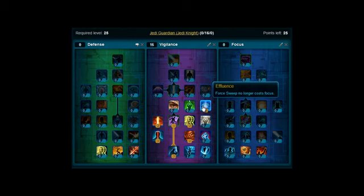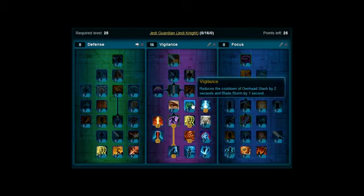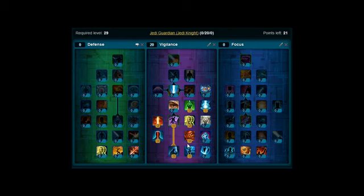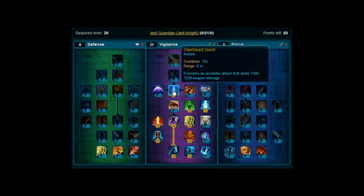Level 26, 27 and 28, you want to pick up Vigilance. Level 29, we're going to pop back down here and put the last point on Swelling Winds. And level 30, pick up Overhead Slash.